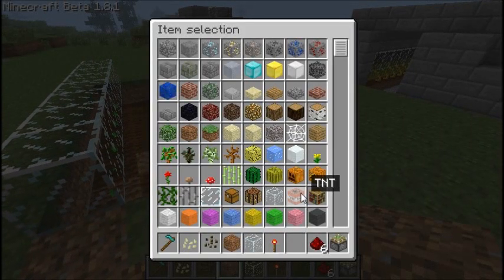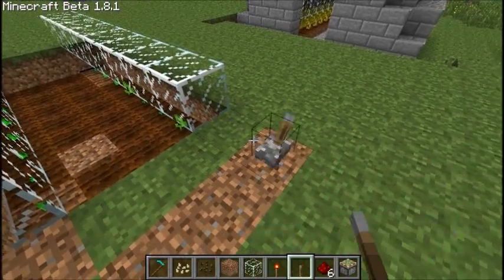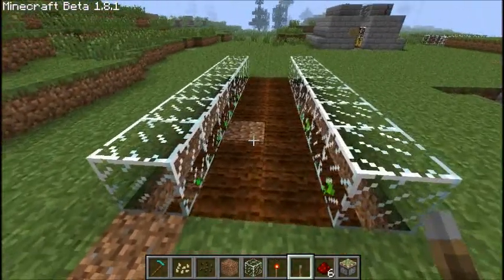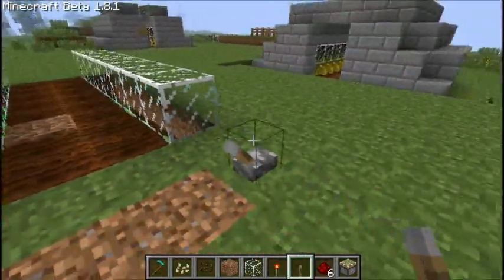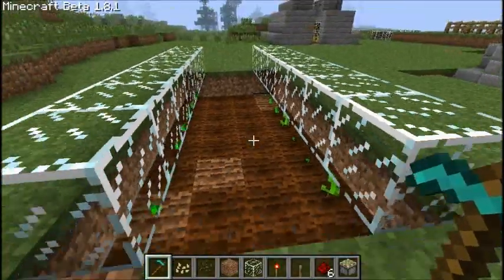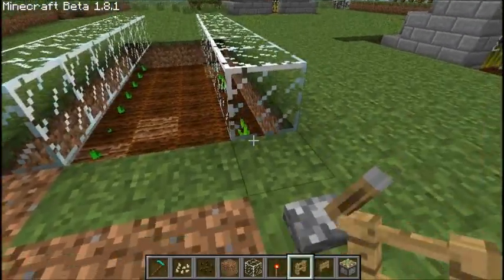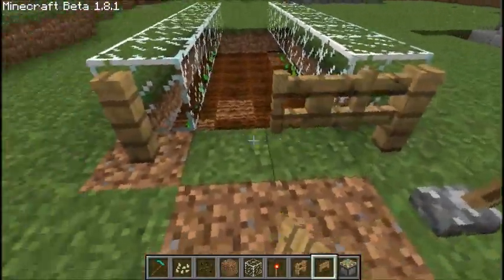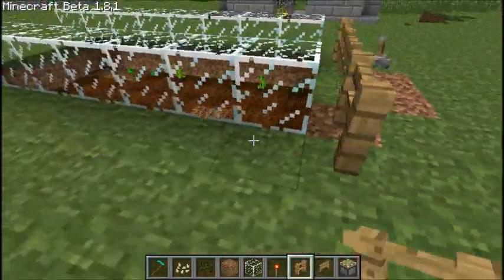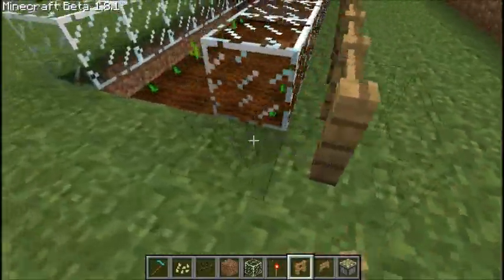Watch it work — here's our switch. And there we go, we have a working farm! Now the only thing to do is to build a fence to keep all of the animals out. And this is completed — thank you guys for watching!